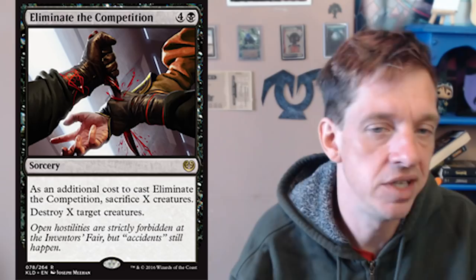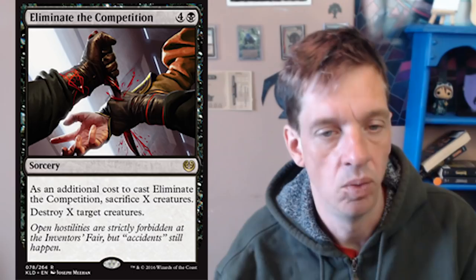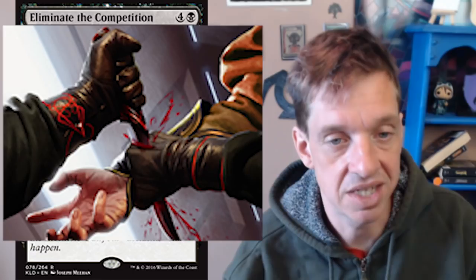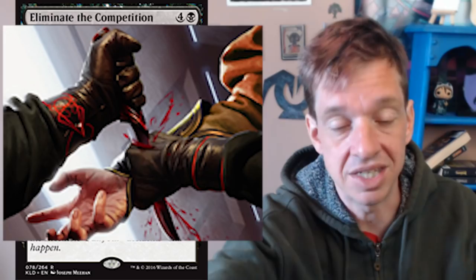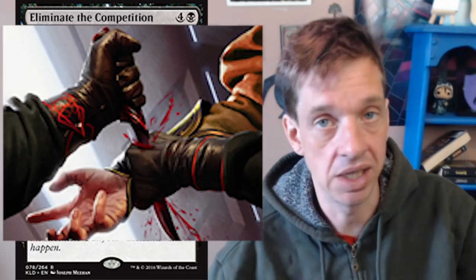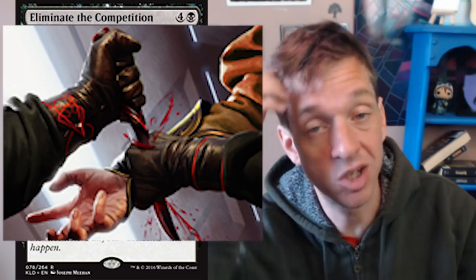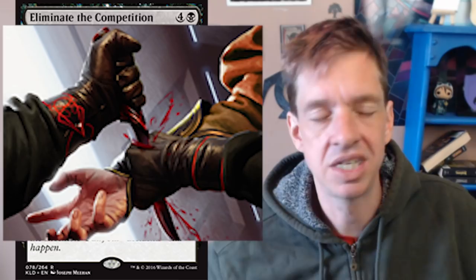So I said there was a bonus card — that's Eliminate the Competition. It's a sorcery creature kill spell from the Kaladesh block, five mana. You sacrifice X creatures to destroy X target creatures. 'Open hostilities are strictly forbidden at the Inventor's Fair, but accidents happen.' When you look at the artwork, the assassin has reached out and grabbed the target's wrist, then driven the blade straight down through their hand to ensure the poison blade kills the target — knowing the assassin will die as well from the poison. That to me is intensely horrifying. It's another level because this assassin is being magically compelled to take themselves down at the same time.